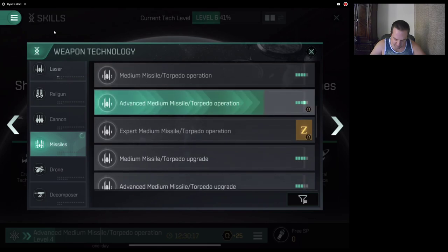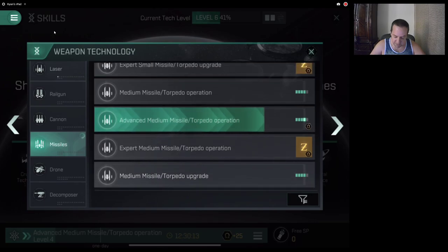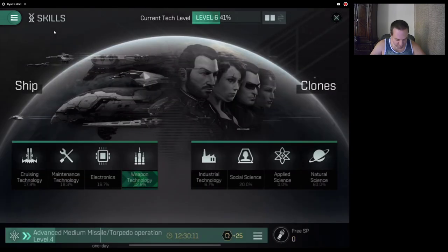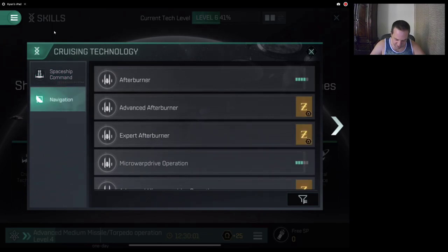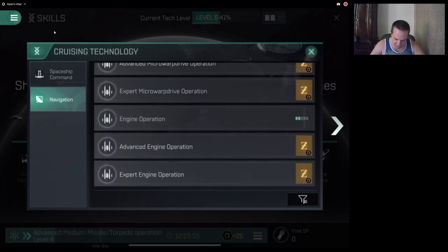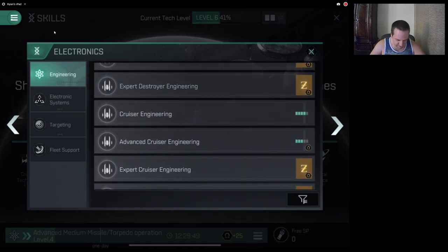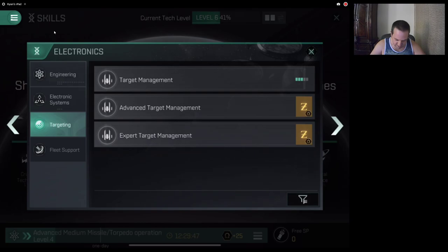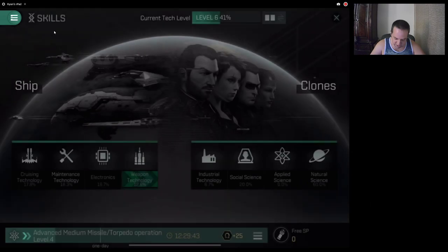I'm training to level four on advanced missile torpedo operation because I want to get the Caracal Navy Issue, and then the cruiser technology. Until today I had no advanced cruiser, so I've just been using cruiser command for navigation, afterburner four. I don't even have the advanced afterburner yet. But I don't have an afterburner on here anyway, so it doesn't really matter. Target is only at three, so my skills aren't crazy good, but they're getting there.